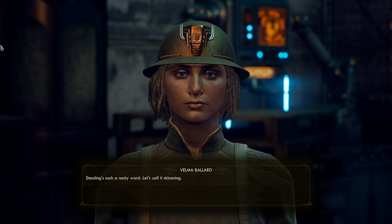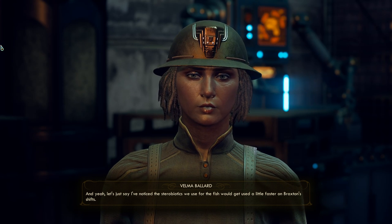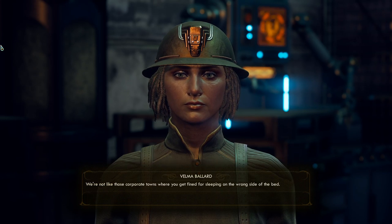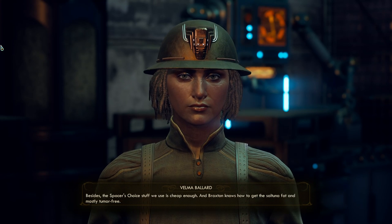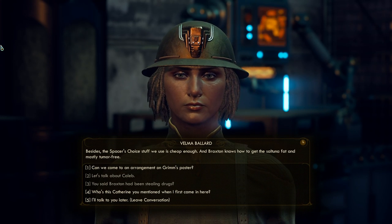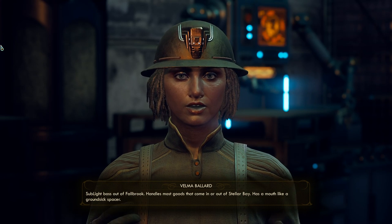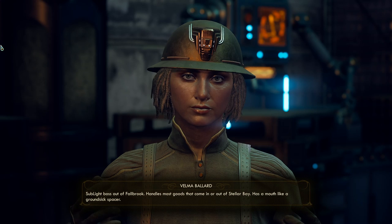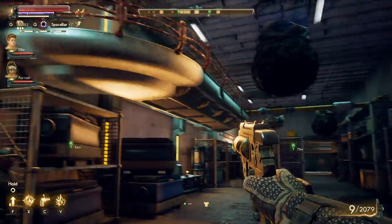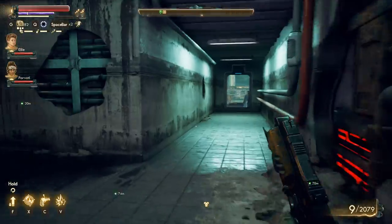Velma also mentions Braxton had been skimming sterile biotics used for the fish. She noticed the supplies got used faster on his shifts but looked the other way - they're not like corporate towns that fine you for sleeping on the wrong side of the bed. She describes Catherine as the sublight boss out of Fallbrook who handles goods coming in and out of Stellar Bay.